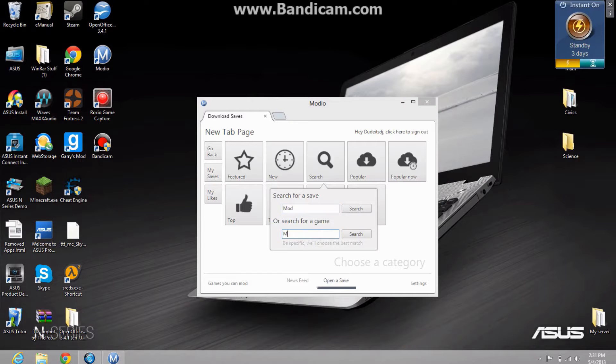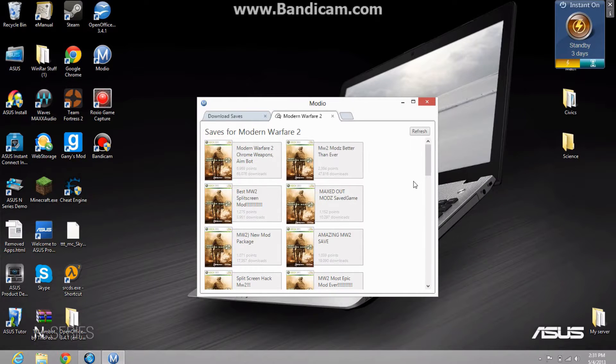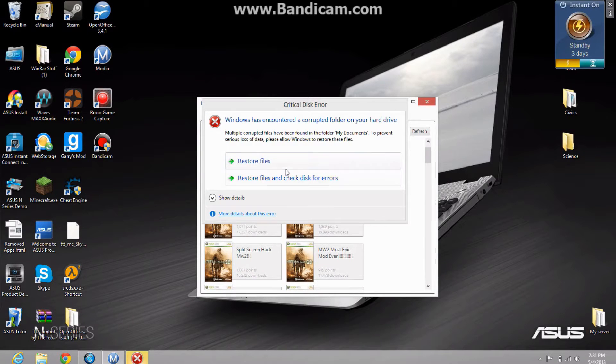Like, you may have put 'mods' and then 'mod 1.2', and then all these game saves come up. So after the game saves come up, you want to pick the one that you think would be good for you.